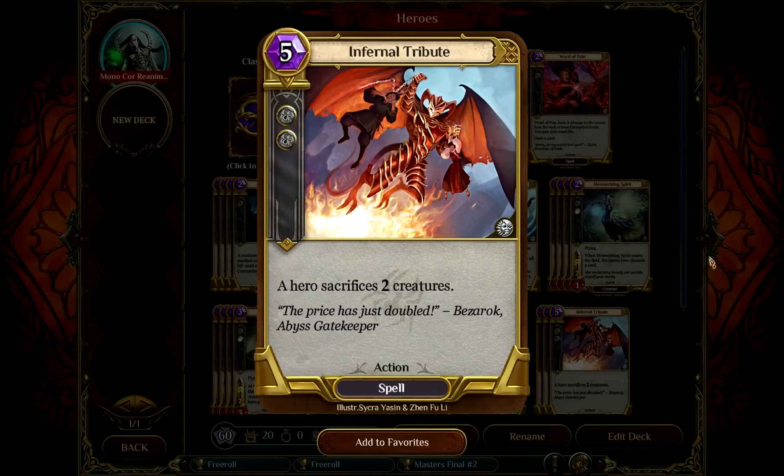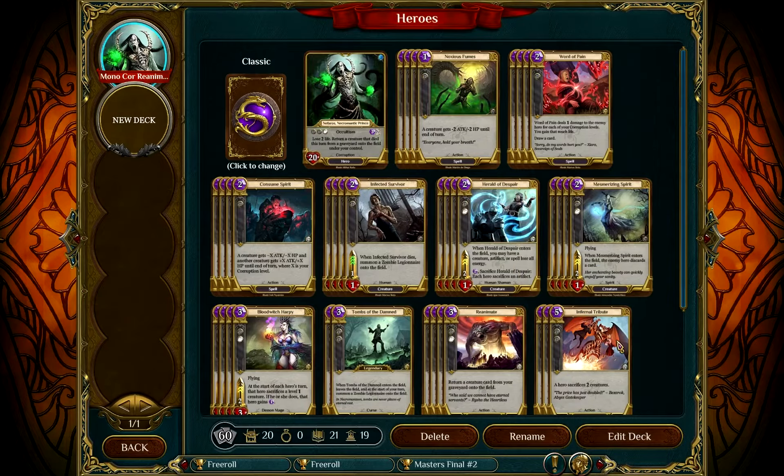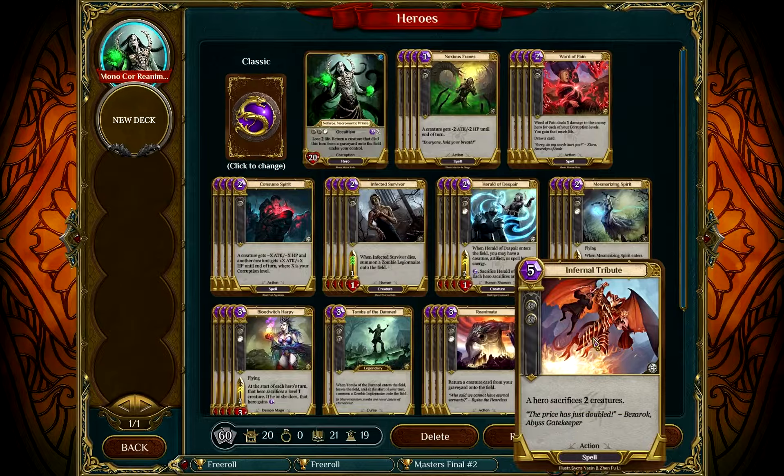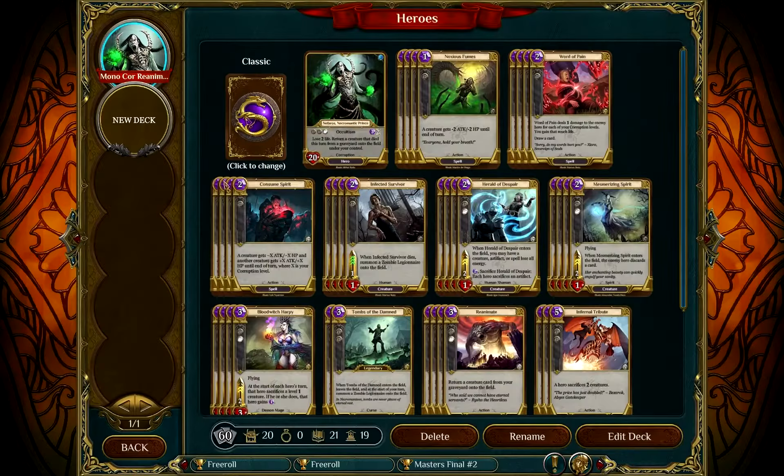Last bit of removal: Infernal Tribute. A hero sacrifices two creatures. Not necessarily the best — I'm only running three instead of the full four. But it's very useful for removing big creatures and holding back your opponent. This game at the moment is going two ways: either mass board control with not many creatures, where you can pick them off with Infernal Tribute, or just spamming the board with tons of stuff — in which case Infernal Tribute doesn't get as much use. But when you're facing two big creatures, it's very, very good, and that's why I'm running it.